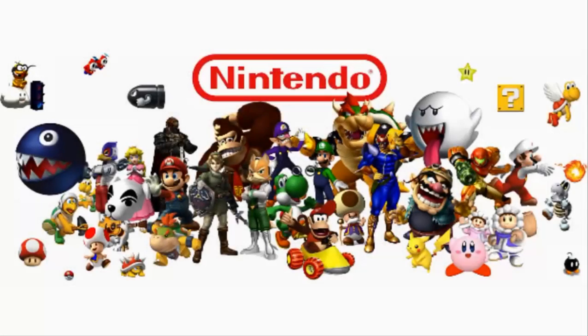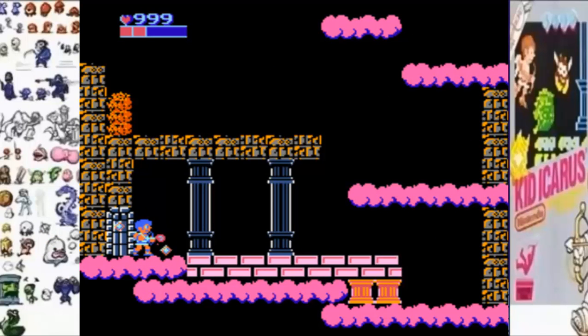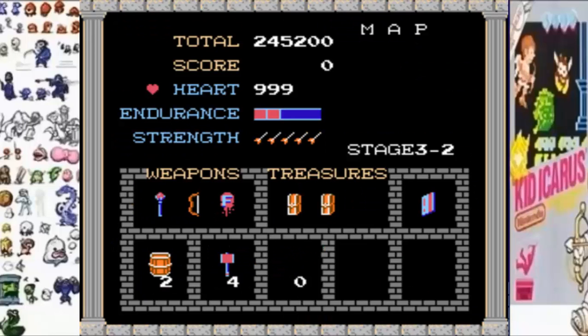Hello everybody, welcome back to JTML9681's LPs. I'm your host JTML9681 and we are still going through Kid Icarus for the Nintendo Entertainment System. This is part 10 of our adventure and we are in the sky world stage 3-2. There are only four doors left in this area, and only one more pool of recovery and one more training room, but the training room we don't even have to worry about.